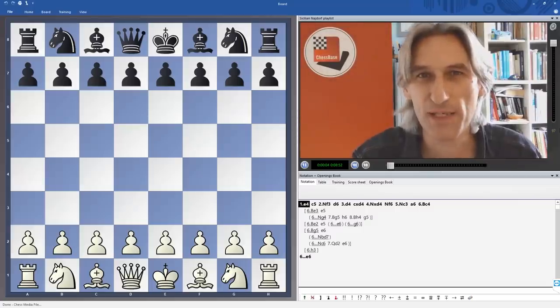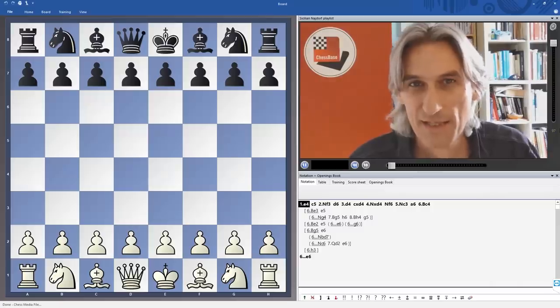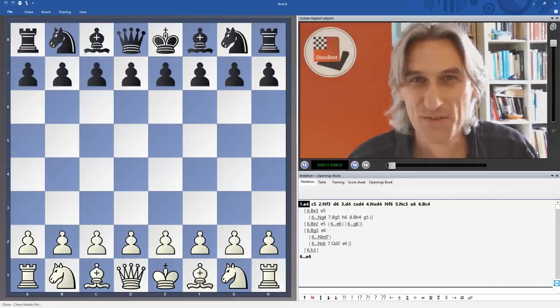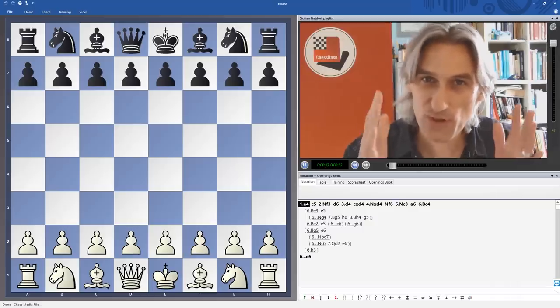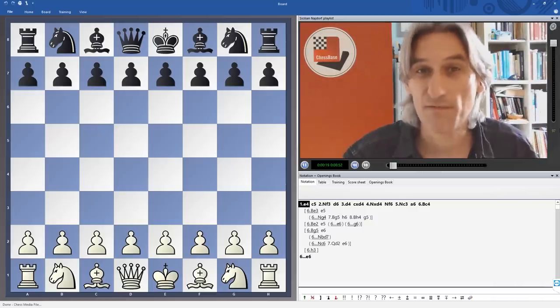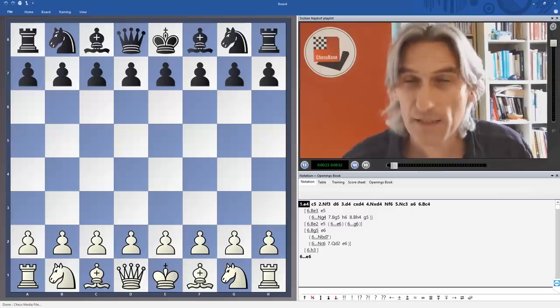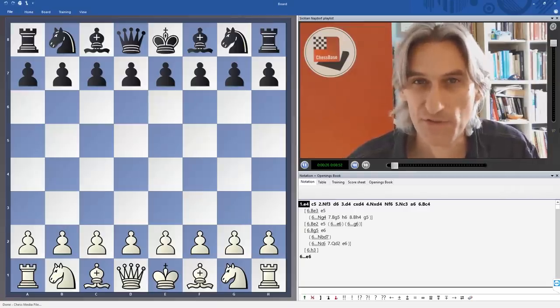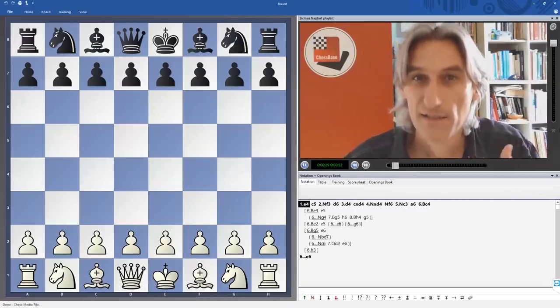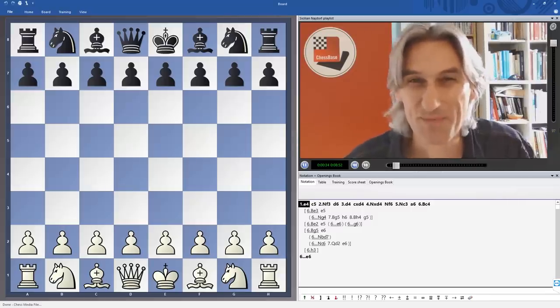I've put together a new playlist — the Sicilian Najdorf. I've gone through all the videos on the channel and dug out those that feature this opening, the Sicilian Najdorf. I've put them in one place, so if you're interested in this opening and want to study it with white or black, that's the place to go. There are over 30 videos for you to consider, and I'll keep adding to the playlist as more games come in.